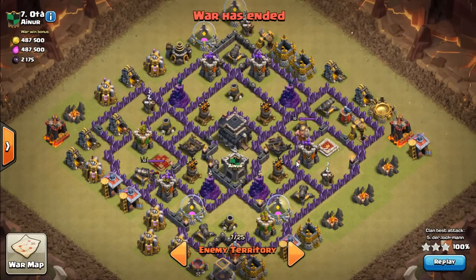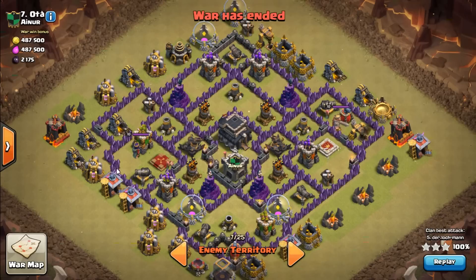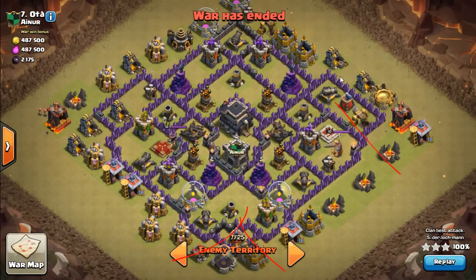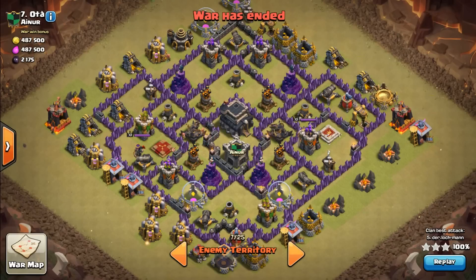Hey, what's up guys? I'm here with Lockman's attack — it is a cold-blooded loon attack. I preach this a lot: if you want to get the queen, the CC, and one air defense, you want to bring four hounds. A lot of people use two golems and only bring three hounds, and that just doesn't give you enough power. He does it right. This guy's got air blowers down here and over here, so in order to kill the queen in this whole section, you can come from the back side and pretty much swamp the base.